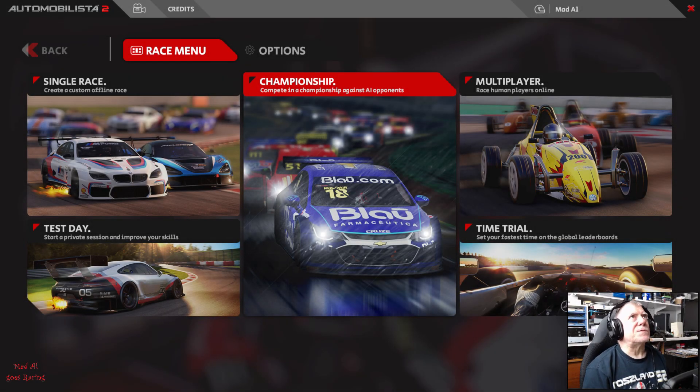Hello and welcome to Maradave Goes Racing. Today we are in Automobilista 2 having a look at the 1.2.0.5 update. I'm going to run through what's been updated, then have a look at the one piece of new content I didn't cover, and do a one lap race around a track to show what it looks like with some nice lighting and weather.